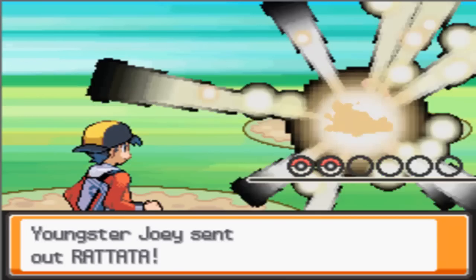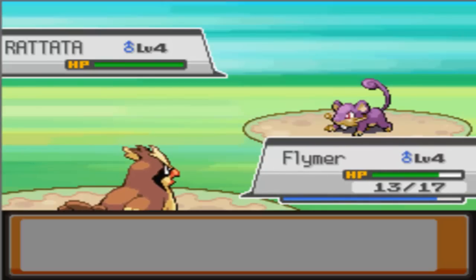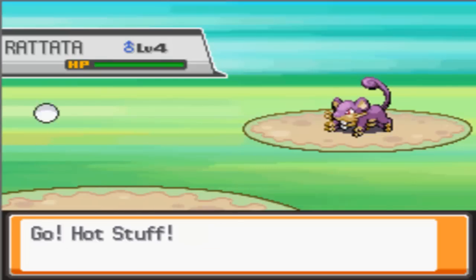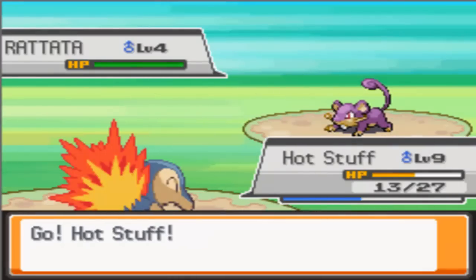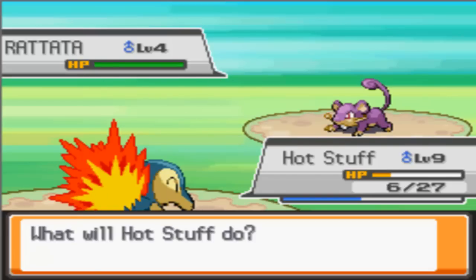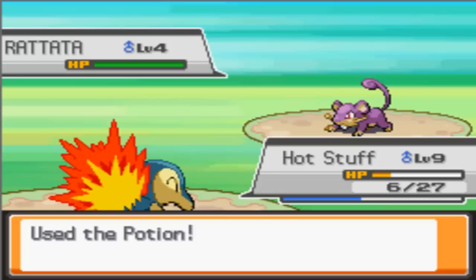Okay, Youngster Joey — he has a Rattata. I'll open with Flyma but then switch out to Hotshot, who got a critical hit in the Wild Pokemon battle a minute ago, which is kind of annoying. Jesus Christ. And I had to use a Potion on Flyma a minute ago.